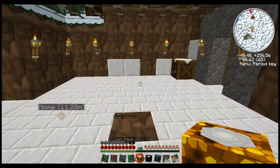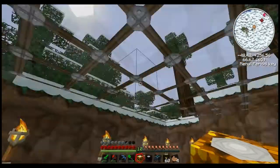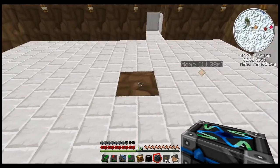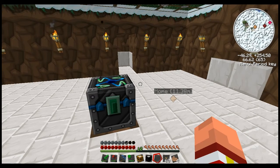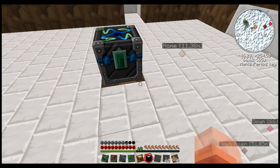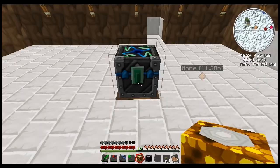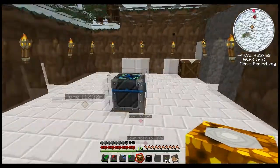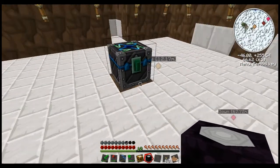The way the energy collectors work is they collect - it's kind of like a solar panel, equivalent exchange's version of a solar panel. It collects energy off of light. But since the collectors are also made out of glowstone, they also kind of generate their own light, so they'll still run in the dark - but they won't run as efficiently.